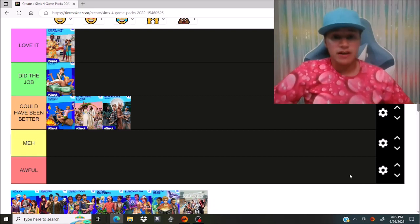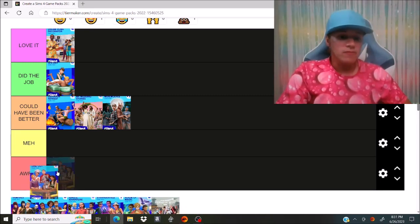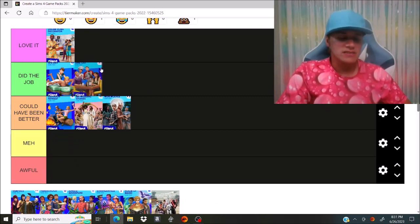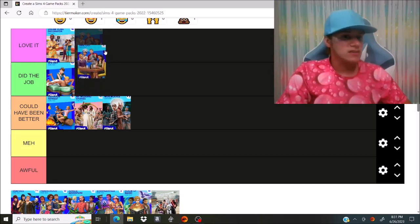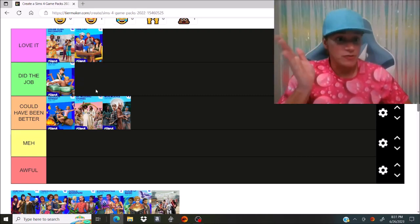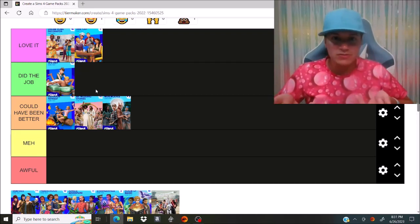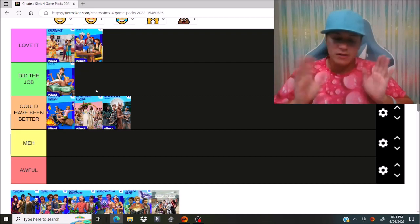The next pack is Dine Out. This is another pack that was good — could have been better, but mostly really good. It doesn't come with a world like Werewolves, but it's a good pack overall. I'm going to put it in love it, even though it has a couple of flaws. It should have come with a career pack — Spa Day, Open Your Own Restaurant — that could have all been its own pack, like Sims 3 Ambitions.